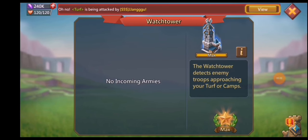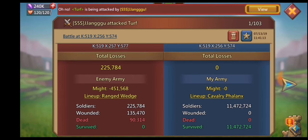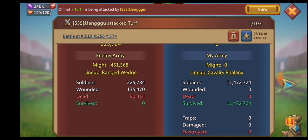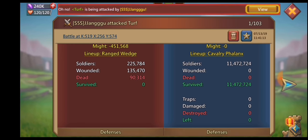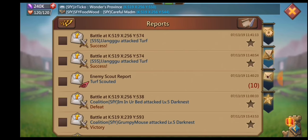Hey everyone, welcome back to my latest trapping video. We're going to be starting off with an attack from Jangu — he's a 544 million might guy. He's sending 225,000 tier 1 cav at me. He did not end up getting through my wall or even damaging my wall at all, so there was zero HP damage.